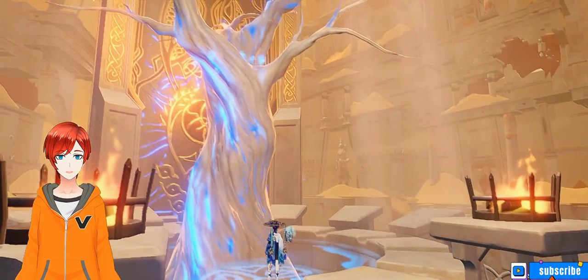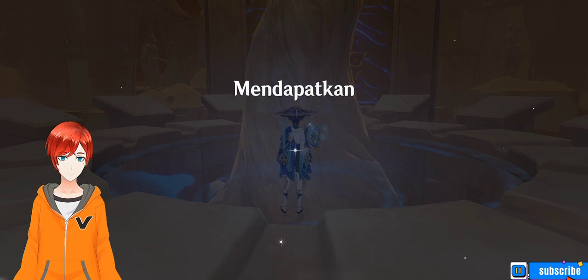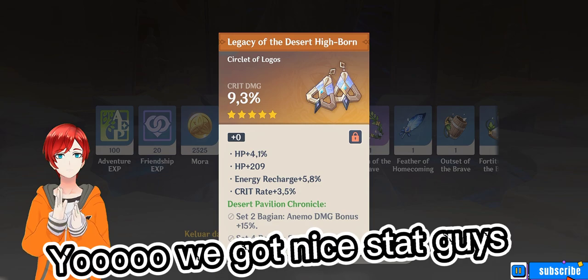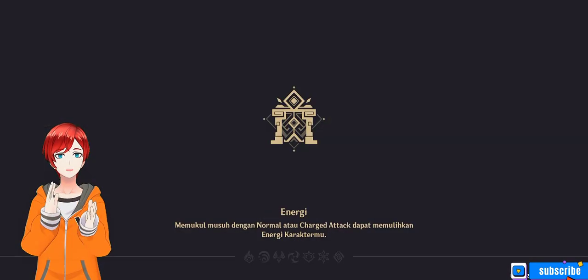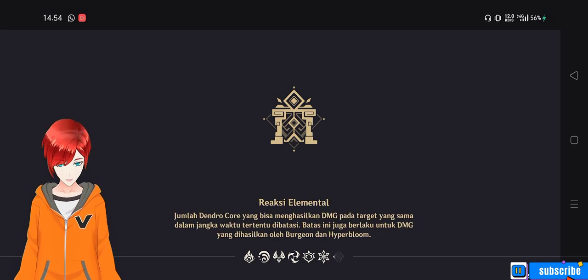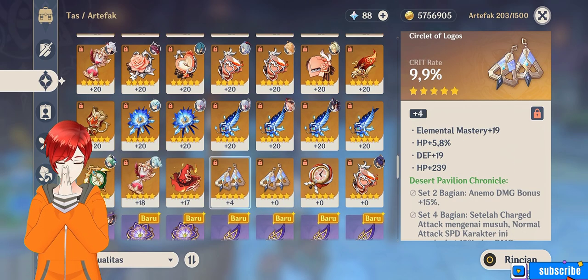Let's see what I got today. Please, Mihoyo, give me some good artifact — circlet, circlet, circlet! Oh, we got it! Nice stats, guys. Wait, let me upgrade this, because I need a circlet to complete the fourth set. Let's upgrade it and give me a good roll, Mihoyo!